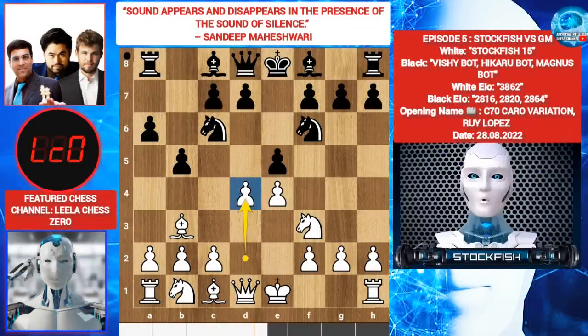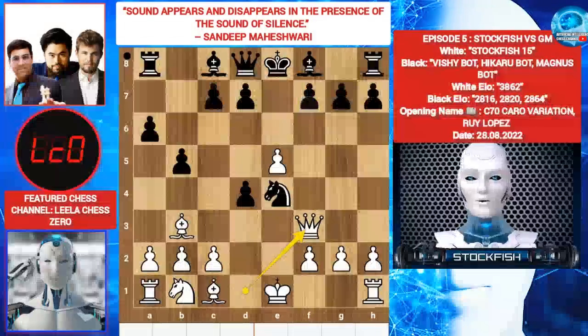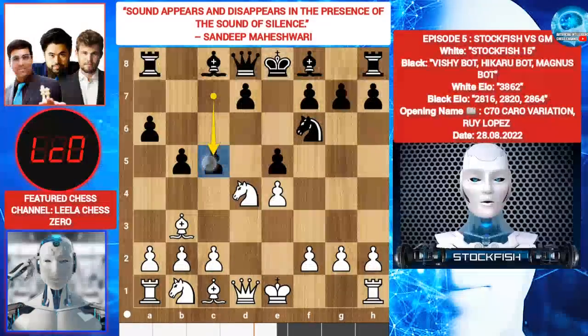Vichy played Knight takes D4. Hikaru and Magnus are okay with this. Knight takes Knight. Believe me or not, pawn takes Knight is a mistake. For example, if you play pawn takes Knight — E5, where do you put your Knight? Okay, Knight E4, Queen F3, threatening mate in 1, threatening the Knight and the Rook at the same time. So in this position they played C5.